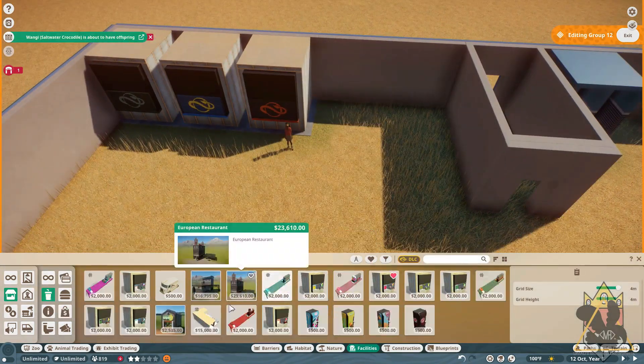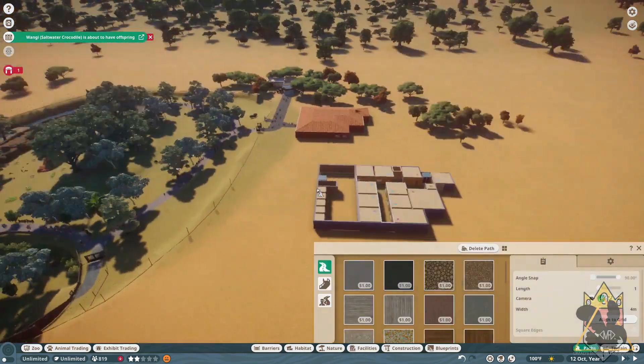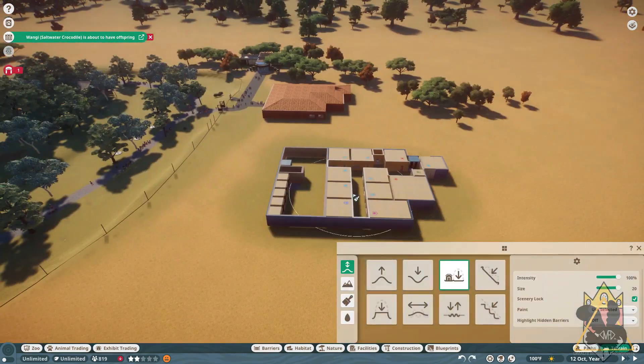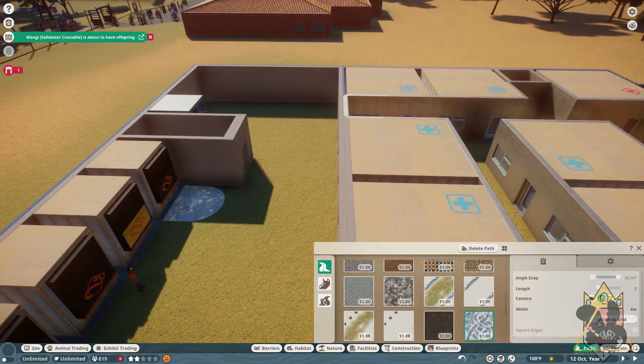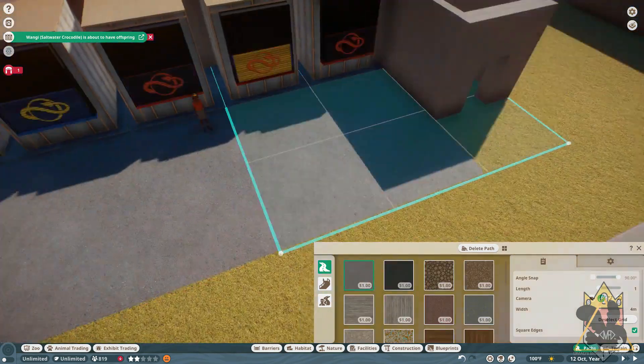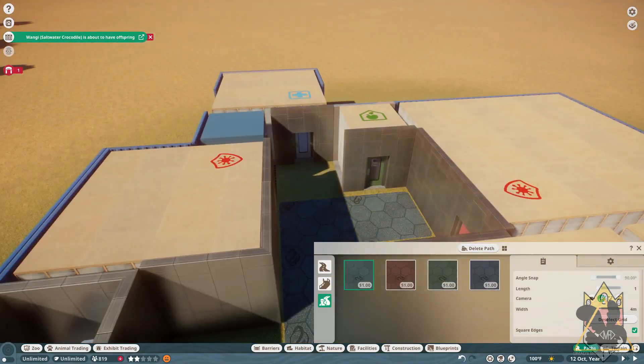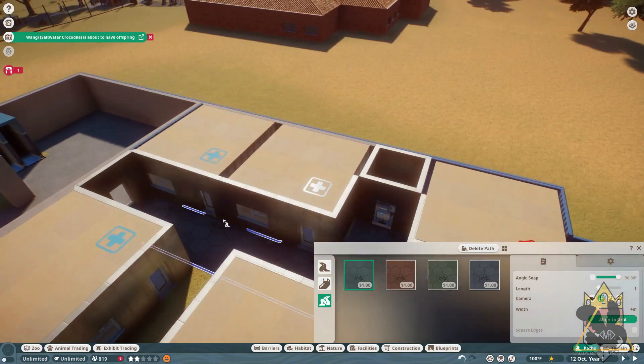One day, I'd actually like to make a full-on hospital. Maybe I'll do it in Minecraft, but I don't know — we'll see. Kind of went through trying to decide what flooring I wanted, and I eventually just settled on the concrete floor, because I do put a flooring architecture piece in.